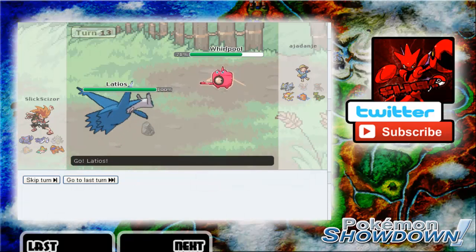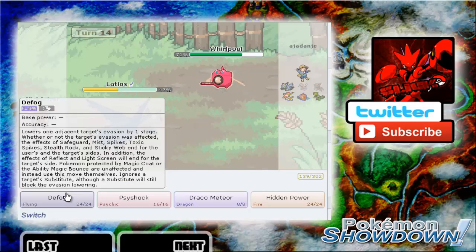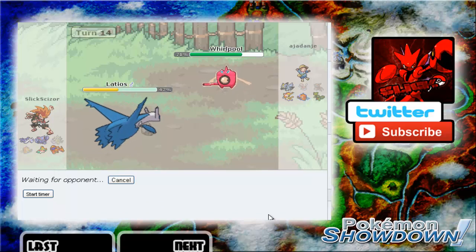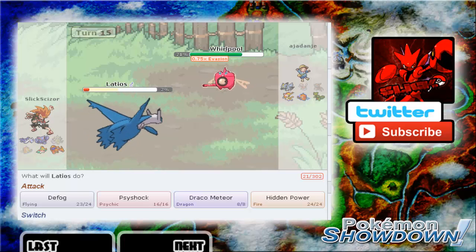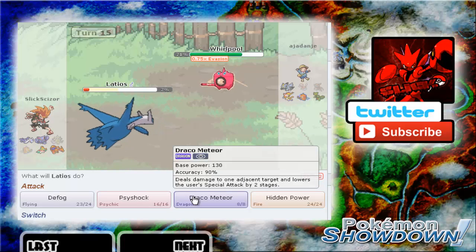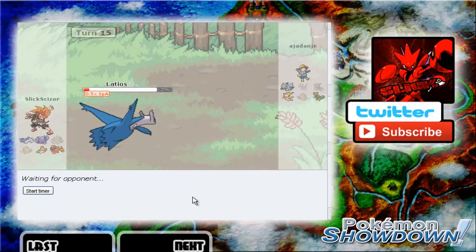Let's go into Latios because it's okay with the Hydro Pump. Hidden Power — I have not seen a Hidden Power on Rotom. Let's go for Defog because Charizard does not want to come in with Stealth Rocks up — he most certainly does not. The chat's saying Knock Off all the things — that's really funny. I got the Defog off, that's really good. Knock Off did a lot, so I'm assuming it's a specially defensive one. Let's go for a Psyshock — and for a Draco Meteor. Yep, knocked it out — not bad. Good job Latios, and that's really all I need it for.